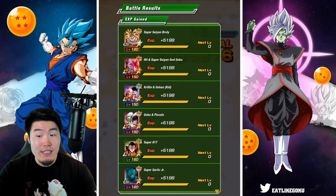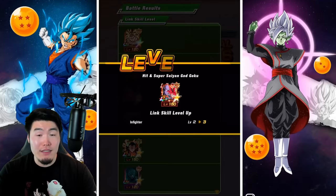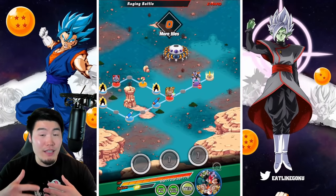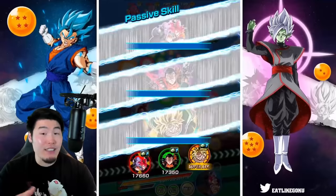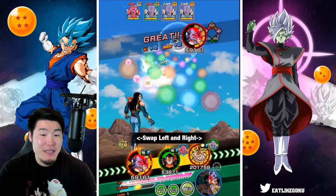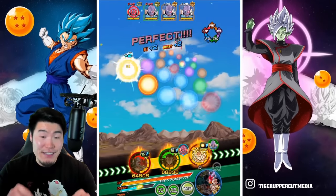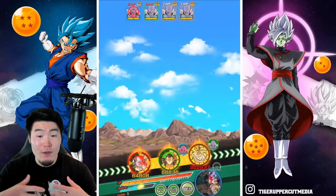To reiterate: if I want to manually farm links, I'm still going to go to 23-8 and go for the Saibamen fights. But if I'm feeling lazy or just can't focus on the game — maybe I'm working or whatever — then this is the stage I'll be doing for my link level runs.